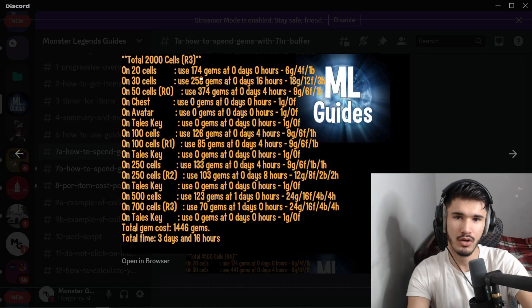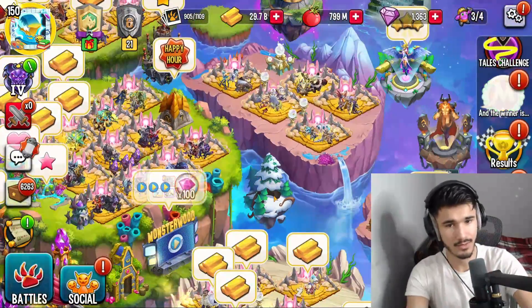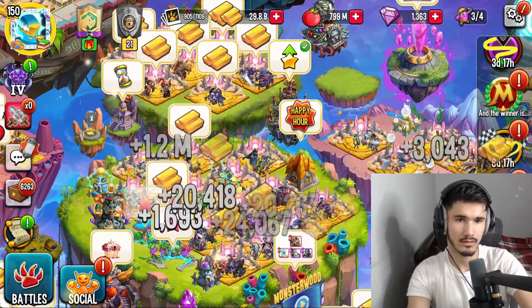We're going to spend the 500 gems. Let me check — we're going for rank three, so I have to use 258 gems on the 30 cells 16 hours into the event. It hasn't been 16 hours yet, so I have to keep doing collections, bring it down as much as possible, and then 16 hours later I'll go ahead and spend them. That saves me a lot of gems — cool.